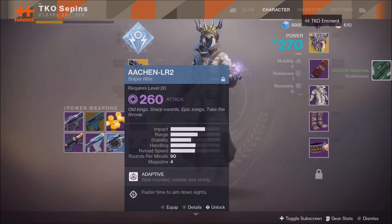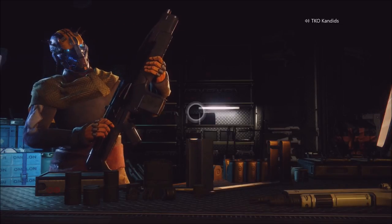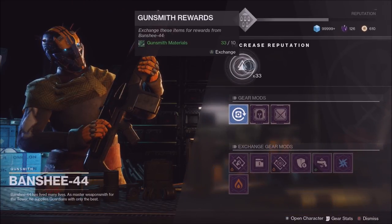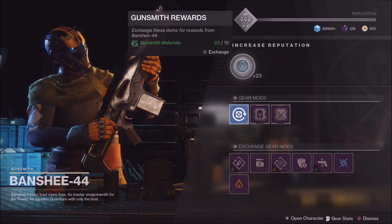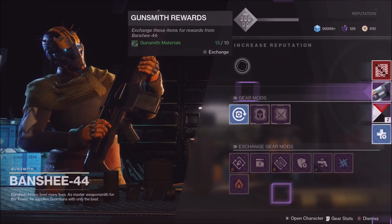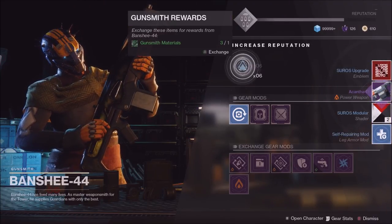Those gunsmith tokens you can turn in to the gunsmith, level up your gunsmith rank, and get guaranteed legendary drops — one or two pieces, and potentially an exotic. You can then dismantle those for legendary shards. This is by far the best method I've seen, because any drop you get when dismantled gives you tokens to level up the gunsmith. Any weapons, any gear — it's really easy.